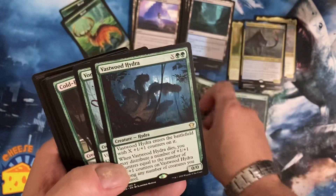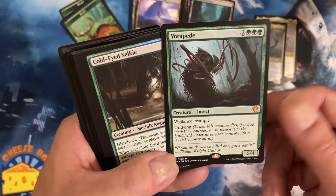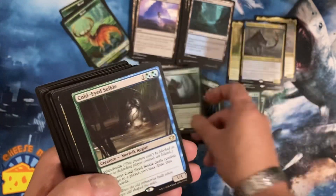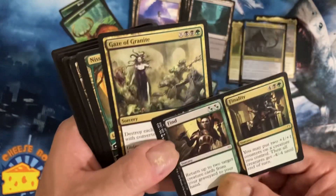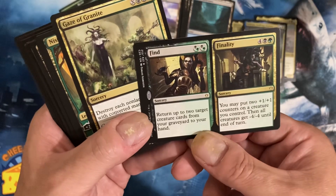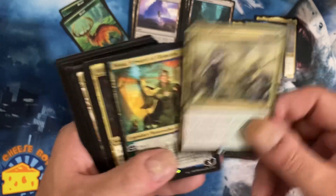Predator Ooze, Vastwood Hydra, Vastwood Hydra, Vorapede, Cold-Eyed Selkie, Find and Finality.